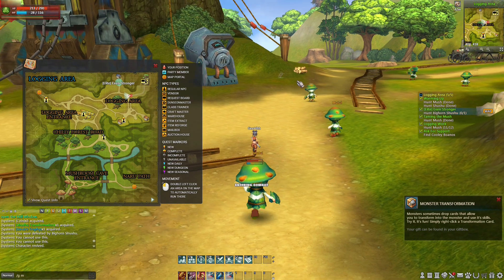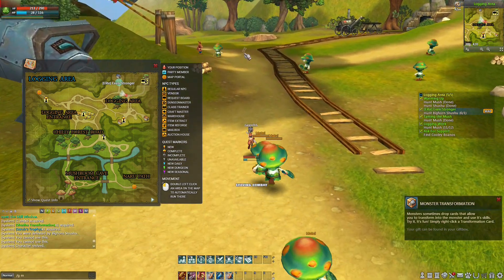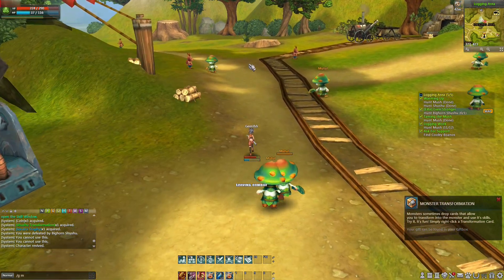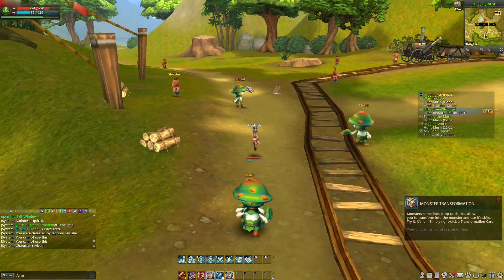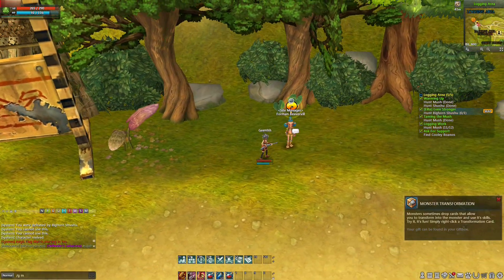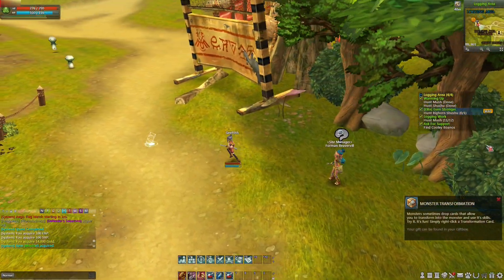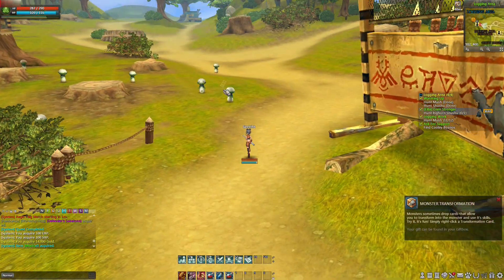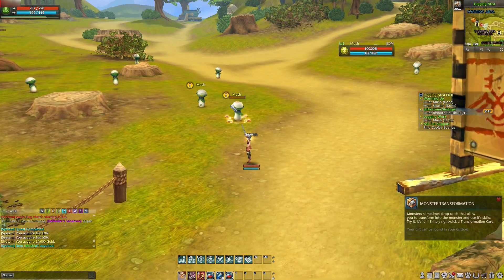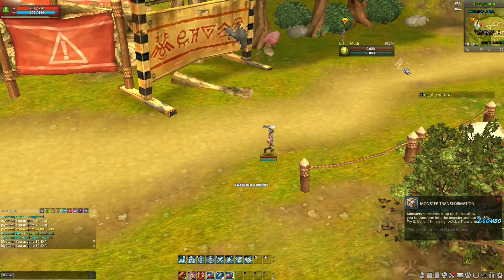Let's get back up. These guys are aggressive — they tried to kill us. Thankfully, I used a pot. If I didn't use a pot I would have died there. Let's turn over the quest — taming the mush. She's expecting me to finish the other quest. One more mush. We're done with that quest.